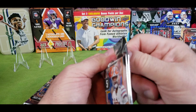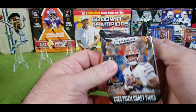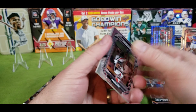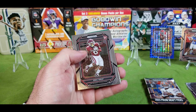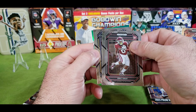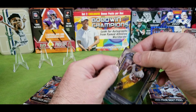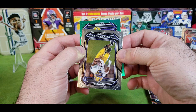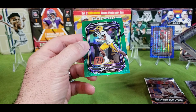Joe Mixon, Brian Dawkins, Miles Murphy on the rookie, Cam Smith on the rookie. We do have a rookie — a blue rookie. Marvin Mims. Very, very cool card. We'll put him right up here next to Rishi Rice.